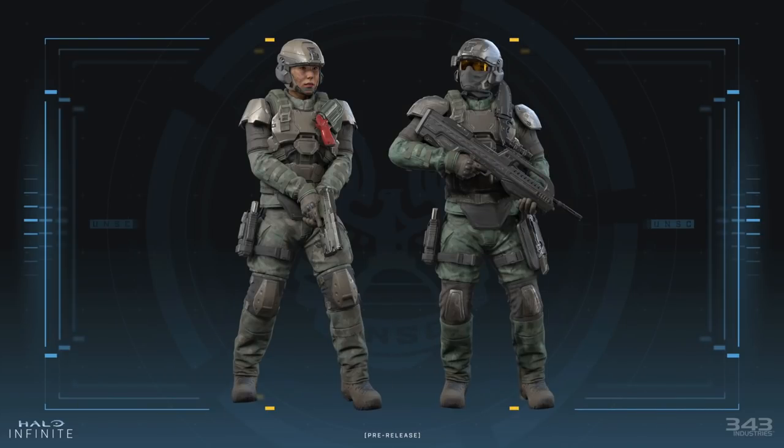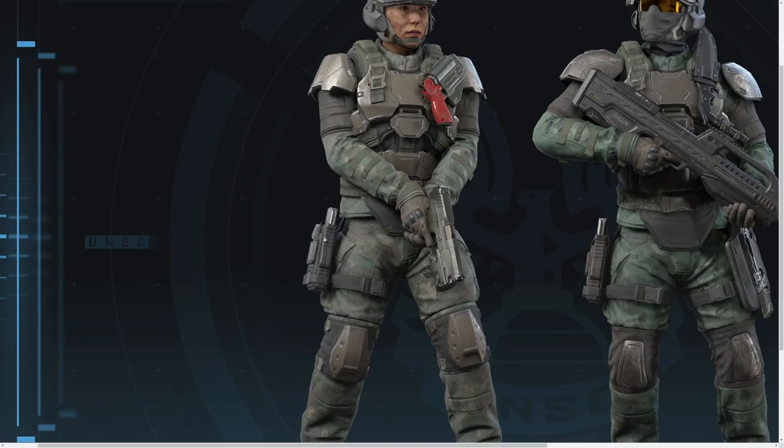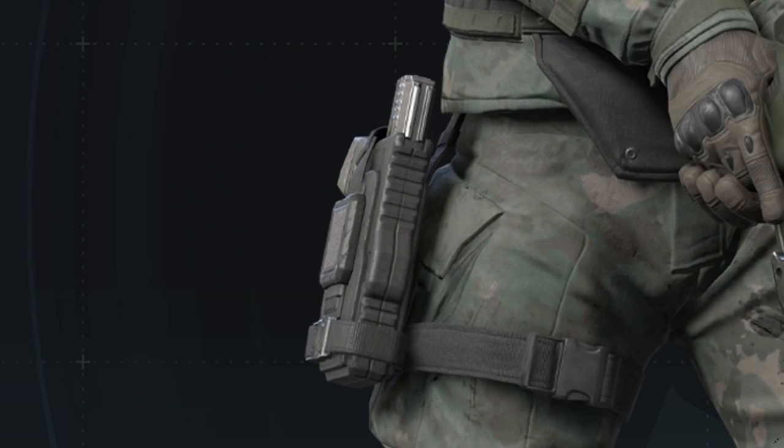The very first image in this blog update shows some Marines standing there looking high-res and awesome. I love the way these Marines look — they look way better than the Halo 4 and 5 hockey-pad-looking Marines. But there's one thing I really want to point out: the sidearm they have. Not the Sidekick — I'm talking about this sidearm over here, which in a holster looks like an actual gun with a very familiar design.